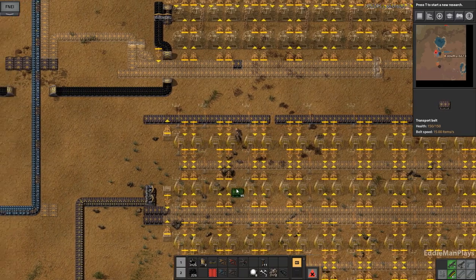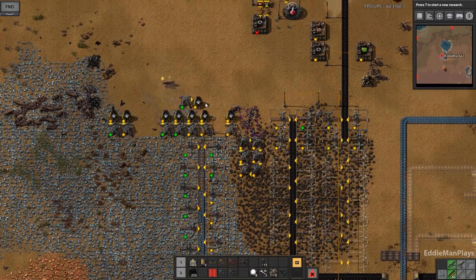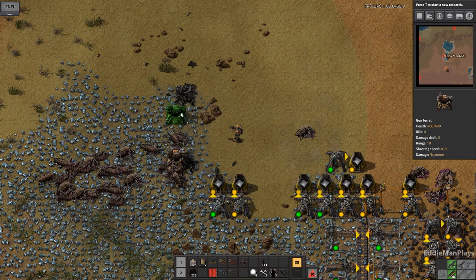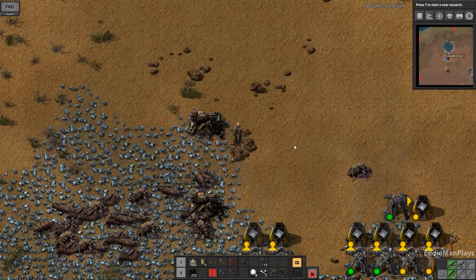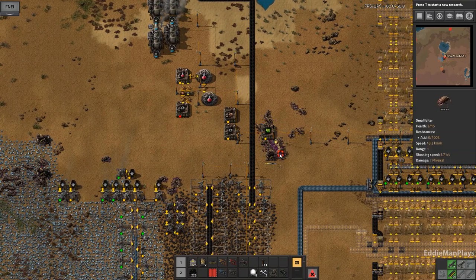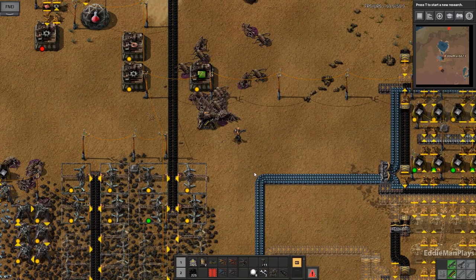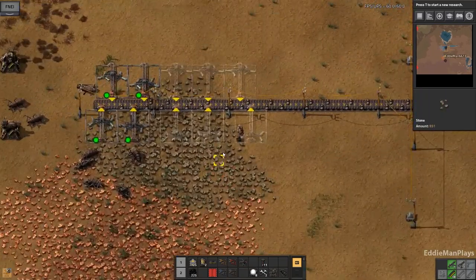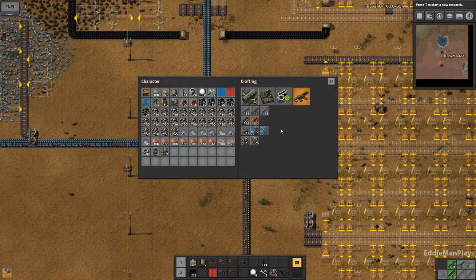We want to do the first three sections first. Oh, it's probably destroyed my turrets over here! Getting a little aggressive - just a tad bit aggressive. Stone is good, and then I think I will split the stone here.